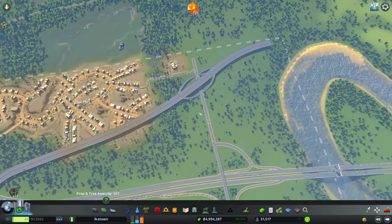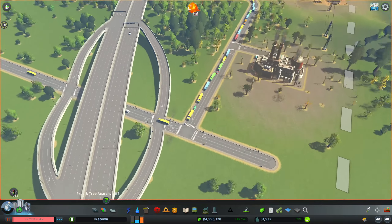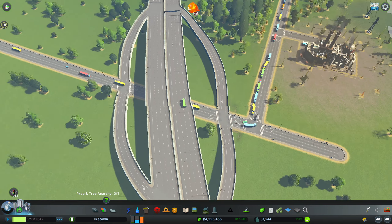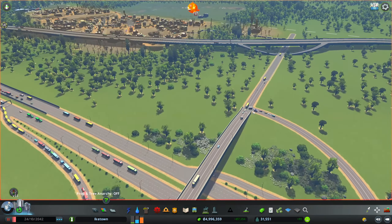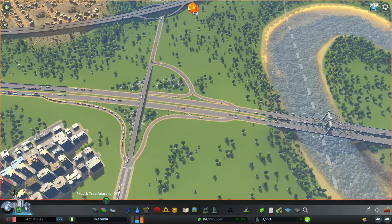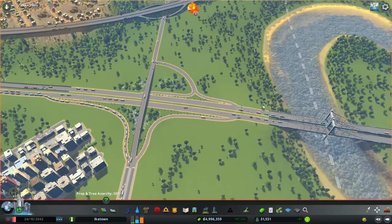And also, here they finally use the highway. Let's actually see - wait, wait, wait! We have to redo this bit as well, as they don't have - wait, yeah, they will just go round the roundabout and get out of the city.